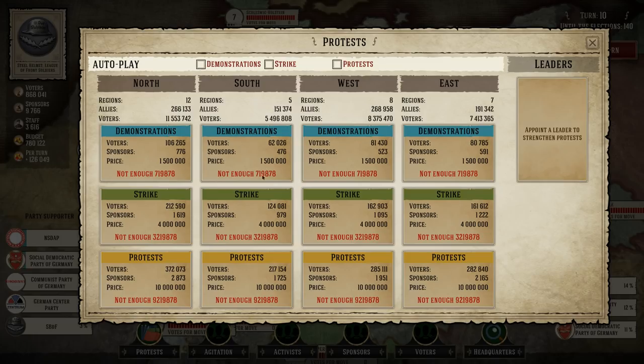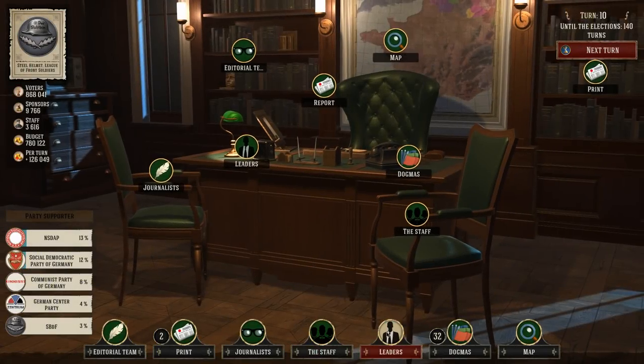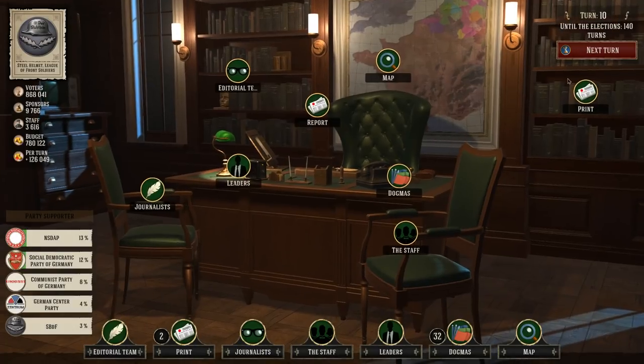These protests will help us out in certain ways — whether it gives us voters, sponsors, or just costs lots of money. We're short by a lot for all these things — 10 million for protests in the north. We can hire a leader to assist with that. We could also get a sponsor to bring money in, or an election helper to — well, falsify the results of elections. Yeah, okay.